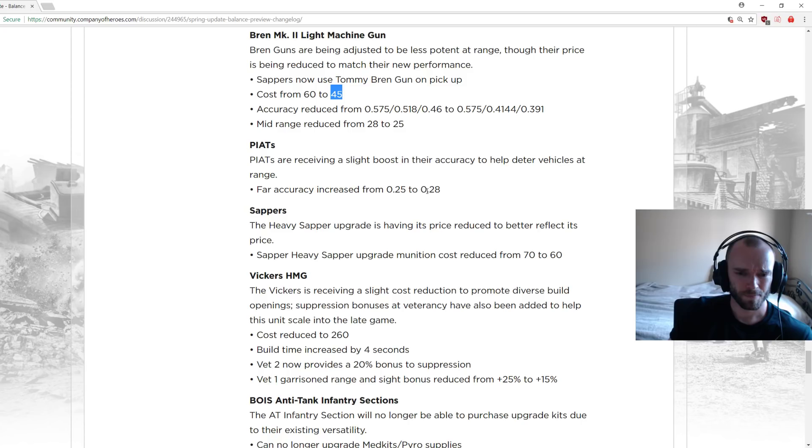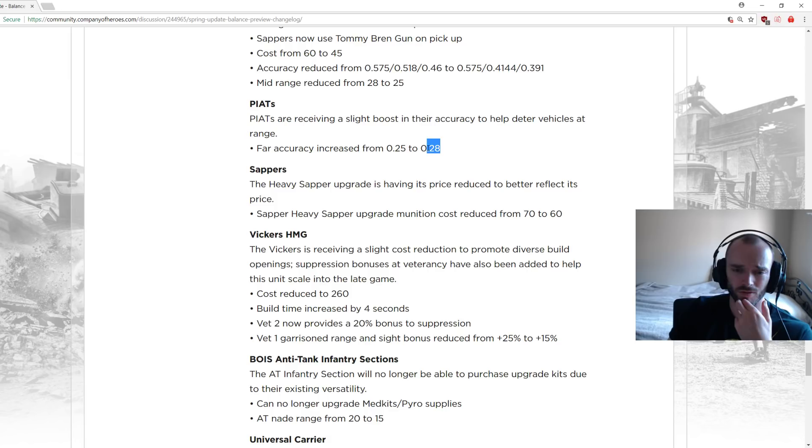PIATs receiving a slight boost in accuracy to help deter vehicles at range, accuracy increased from 0.25 to 0.28. The accuracy on the PIAT is currently atrocious, so this follows in line with the Panzerschreck buff seen for Panzergrenadiers — a reasonable change.